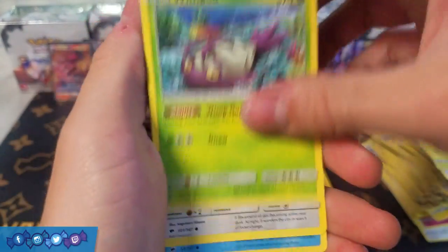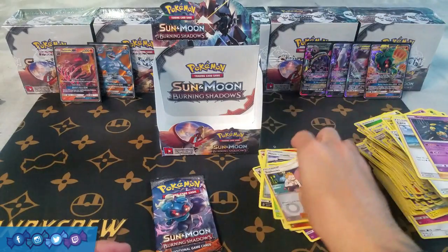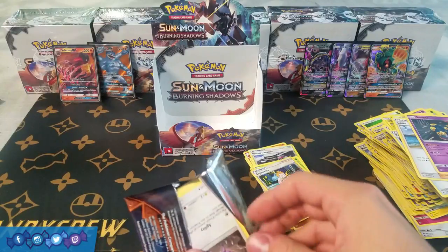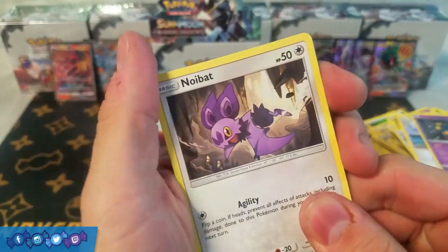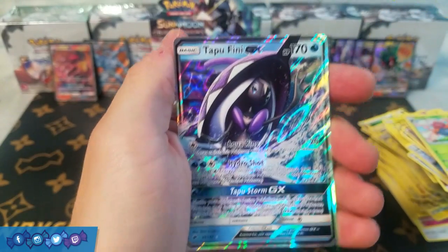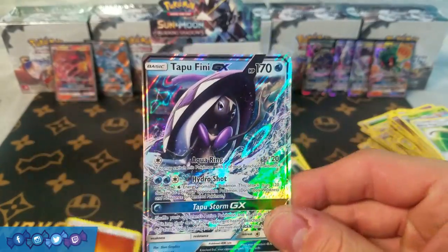Two packs left — save our boy Marshadow and hopefully bring us some good luck. Next pack: Togedomaru, Wimpod, Meowth, Magikarp, Croagunk, Fairy Energy, Tormenting Spray, Lana, Seviper, and a rare Ledian. Last pack of the box — Marshadow pack — come on, bring me some good luck. Let's close out the first box with another ultra rare pull if possible. Pack contents: Noibat, Alolan Grimer, Riolu, Cutiefly, Togedomaru, Panseer, Acerola, Gloom, Escape Rope, Reverse Holo Panseer, and Tapu Fini GX! That's going to be the last pull of the box.